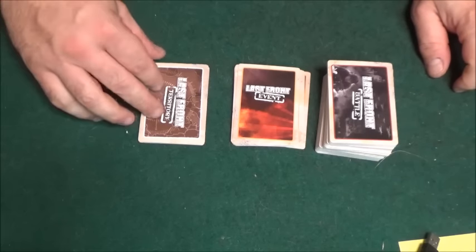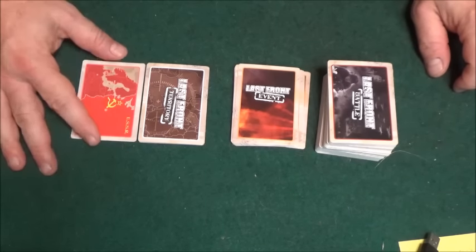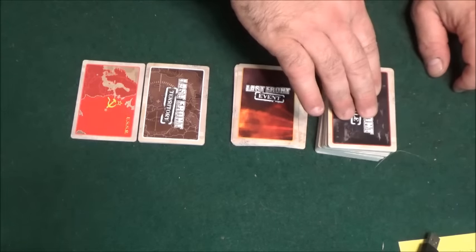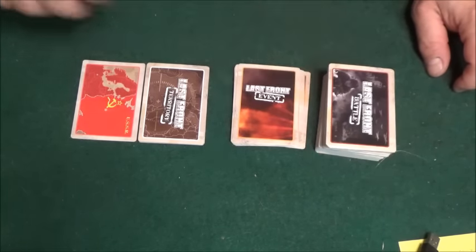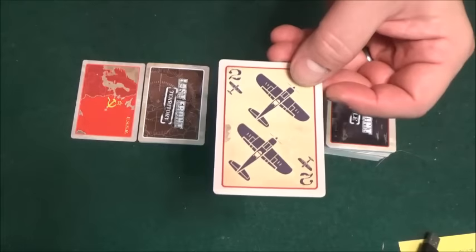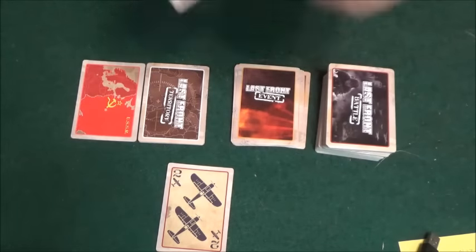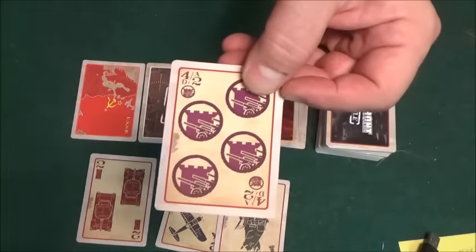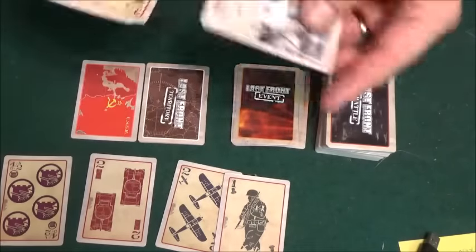I'm not going to go over every rule, but I'm going to give you a good idea how this game works. What you're doing is trying to fight over territories — say we turned over this one, there's Russia, so you would battle over Russia. You would get six cards dealt to you from the battle deck. The cards can be anything from planes — there's a number up top which we'll explain — soldiers, tanks, and artillery.